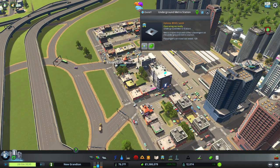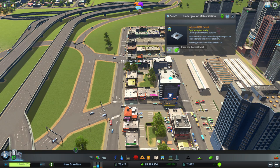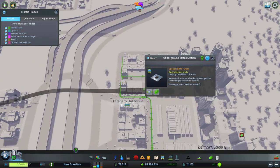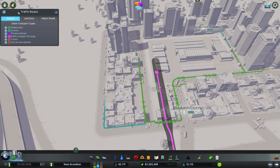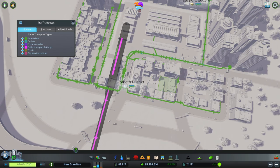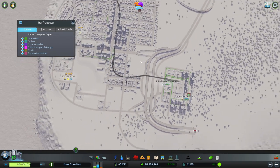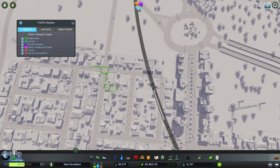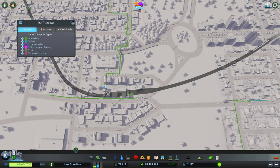Everything looks busy. I'm sort of happy with it. Can we get the line info for that? You can't click it from here. You can toggle on the traffic view. Where are you all coming from? You're going everywhere — look at your pedestrians, private, public transport, and cargo. There goes our train, everybody's getting off there. You can see where people are going to get on the metro. Everybody's getting off here — there's a lot of people just walking through there.